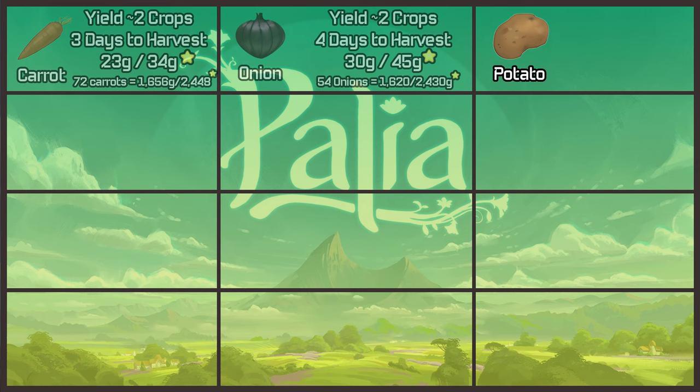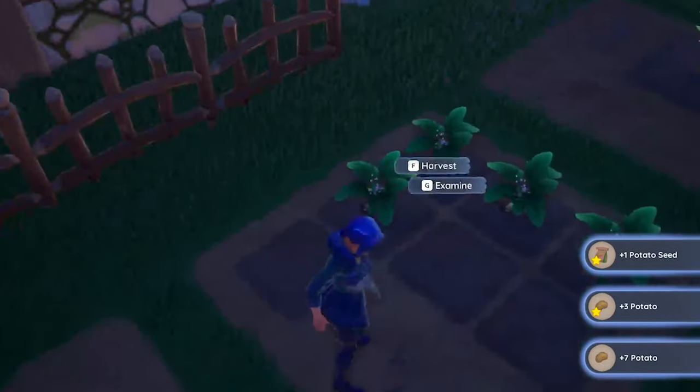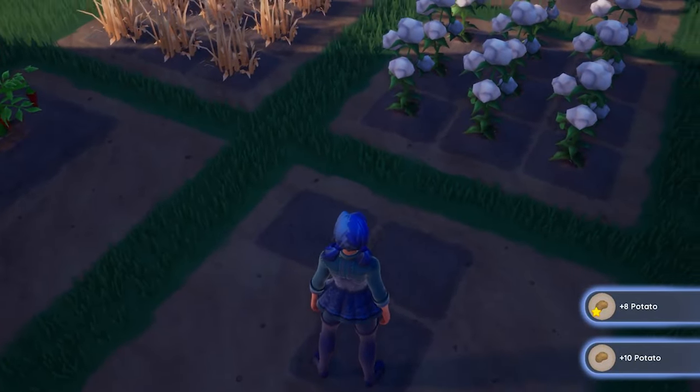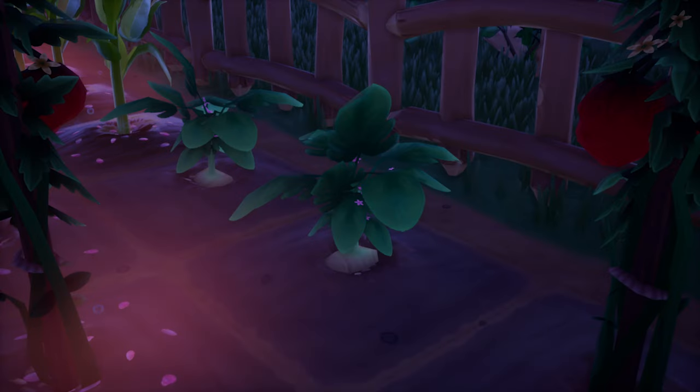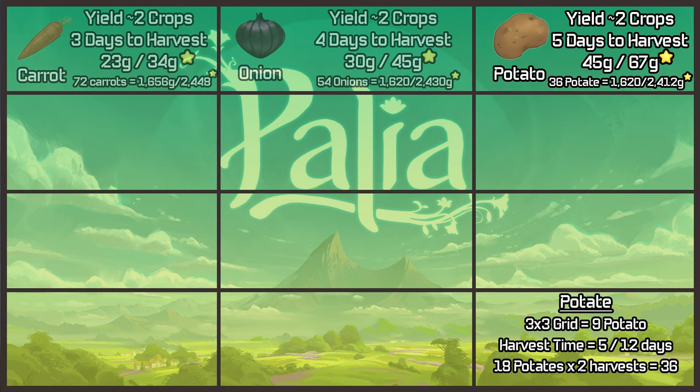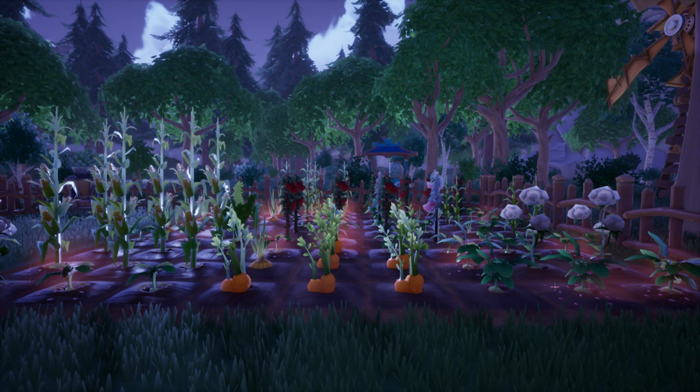Next are potatoes. They take five days to harvest and I yielded two crops each time. Because it takes five days out of our 12-day window, we can only harvest twice, which gives us 36 potatoes. The no-star value is the exact same as onions, so there's really no comparison there. It does give a little less on the gold star side. If we could harvest potatoes three times like onions it would be much higher, but we're going with 12 days.